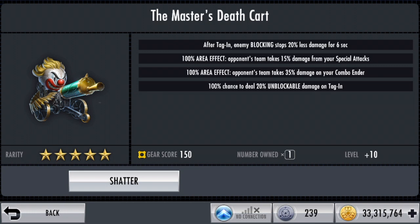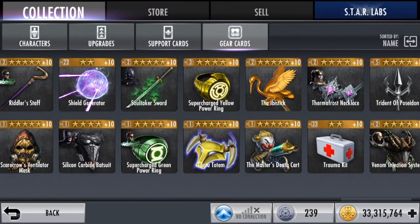If you want to focus on special 1, the Adapt Knives is still way better. So overall I think this gear is slightly underwhelming. The first effect isn't too useful; if I were to do special 1 damage I'd be using the Adapt Knives. The area effect — opponents' team takes 35% damage from your combo ender — that could be good potentially, but not great. I think the best ability is the last one. So let's go and do some testing.